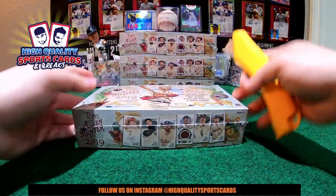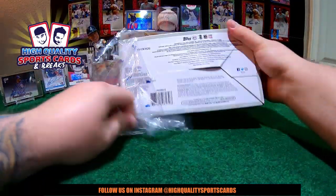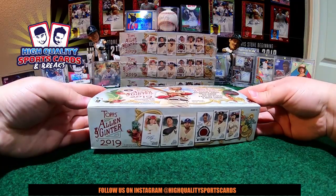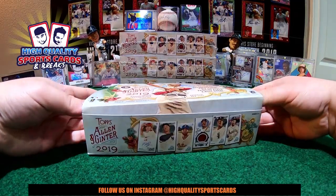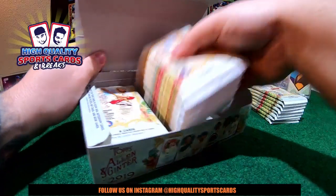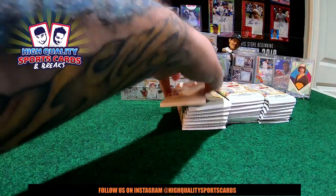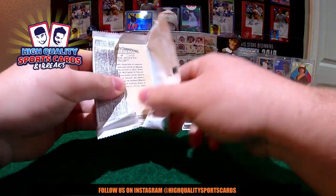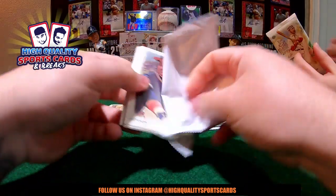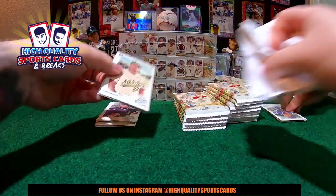Let's start with the first one. We got two autos in the last four boxes — Isaiah Kiner-Falefa and a nice short-fold in the WJs. Here we got a nice box loader. All right, ripping time — first box. I love the design of the package this year, man. It's nice — looks better than last year. Really flowery and really vintage.